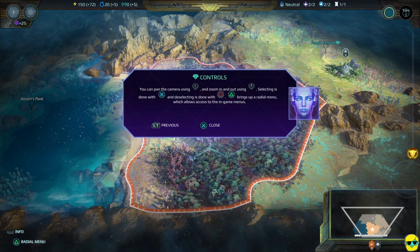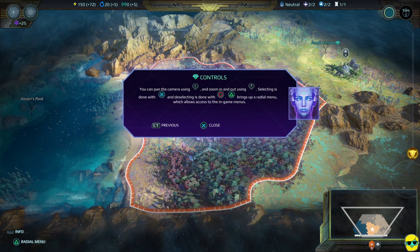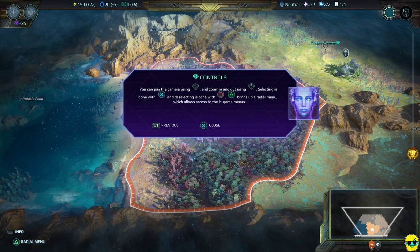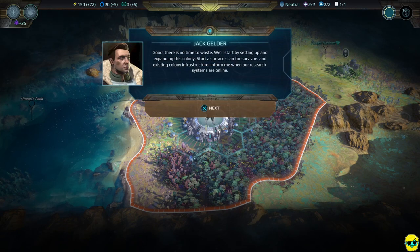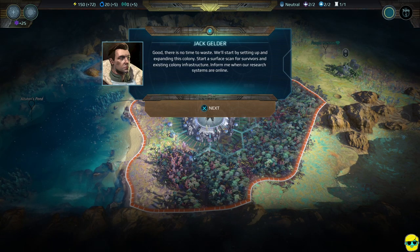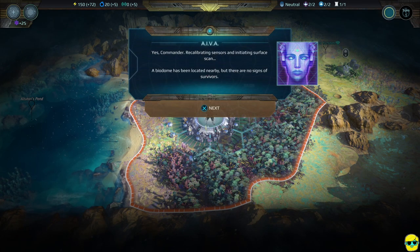You can pan the camera using the left stick and zoom in and out using the right stick. Selecting is done with X and deselecting with circle. Triangle brings up a radial menu which allows access to in-game menus. Planetfall successful, Commander — powering up base colony systems. There is no time to waste. We'll start by setting up and expanding this colony, and start a surface scan for survivors and existing colony infrastructure.